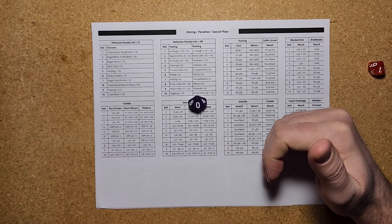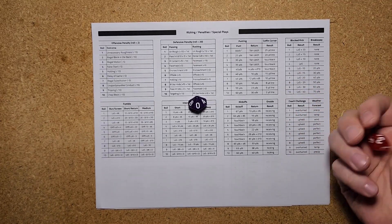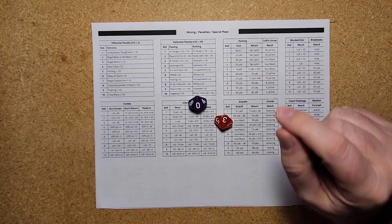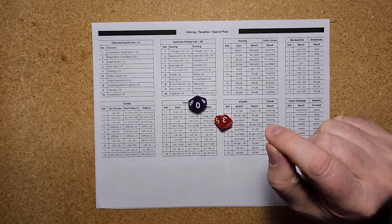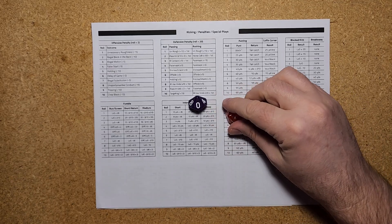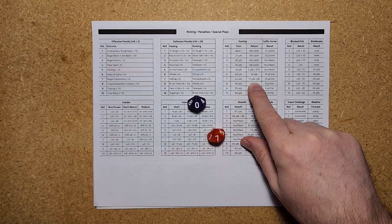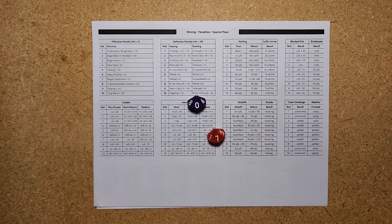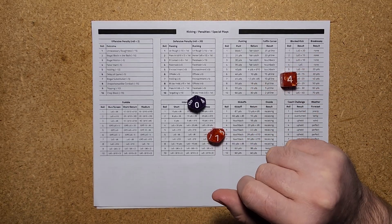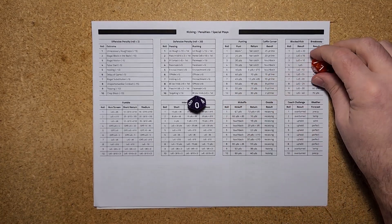We'll mark off the 60 yards and now the other team needs to roll a d10 for the return. The return in this case is a fair catch — a 60-yard kick, a high boomer that stays in the air a long time, and the receiving team calls a fair catch. Let's say instead it was a seven. A seven would be a return of 12 yards plus a d6 roll. They roll a d6 — that's a four — so 12 plus four is 16, giving a 60-yard kick with a 16-yard return. That is your basic run-of-the-mill punt.